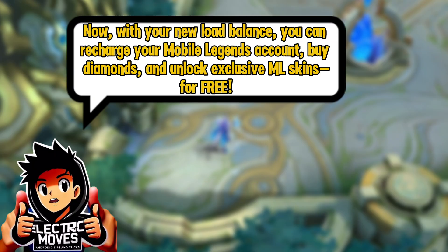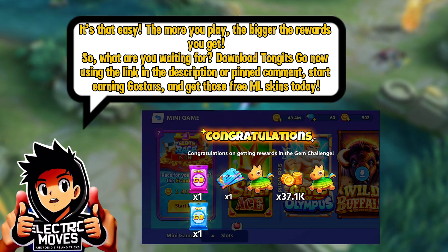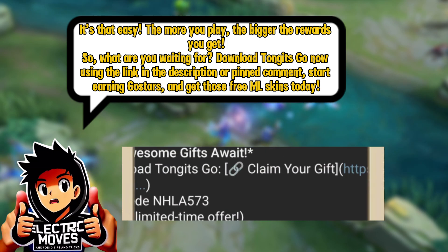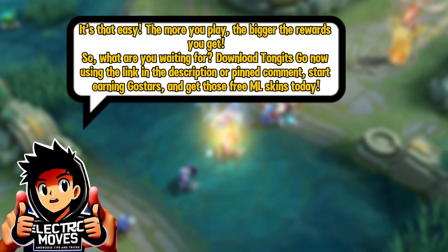With your new load balance, you can recharge your Mobile Legends account, buy diamonds, and unlock exclusive ML skins for free. It's that easy — the more you play, the bigger the rewards. Download TonkitsGo now using the link in the description or pinned comment, start earning GoStars, and get those free ML skins today.